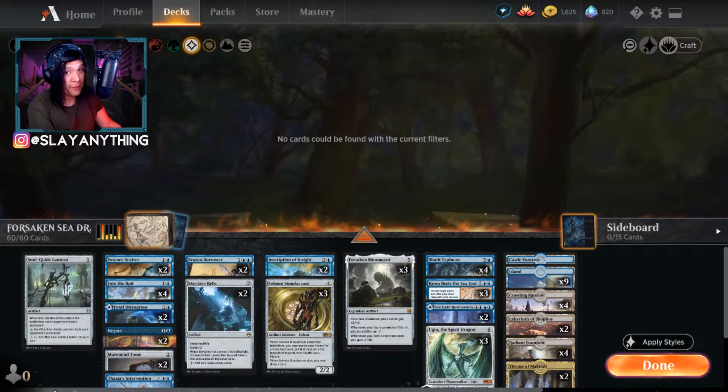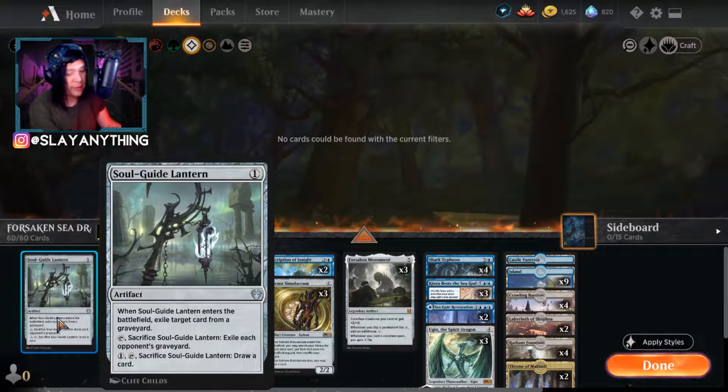Overall, this is a mono blue ramp deck and it's super fun and cool. At the one spot, we have Soul Guide Lantern, a really cool artifact. When it enters the battlefield, you exile a target card from a graveyard. You can also sacrifice it to exile each opponent's graveyard — really powerful against decks like Rakdos that rely on Kroxa and Ox of Agonis. For one colorless you tap it, sacrifice it, and draw a card, which is great in a pinch when we need to find a land.